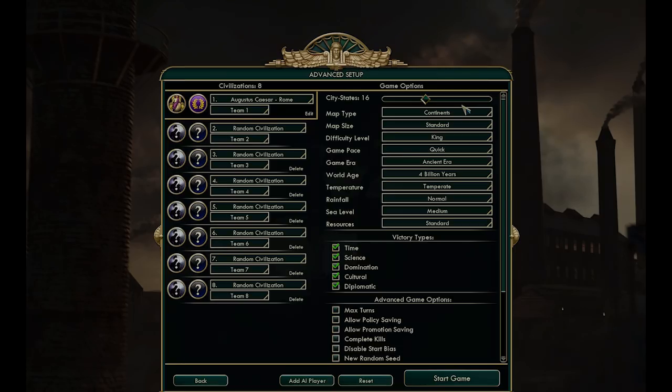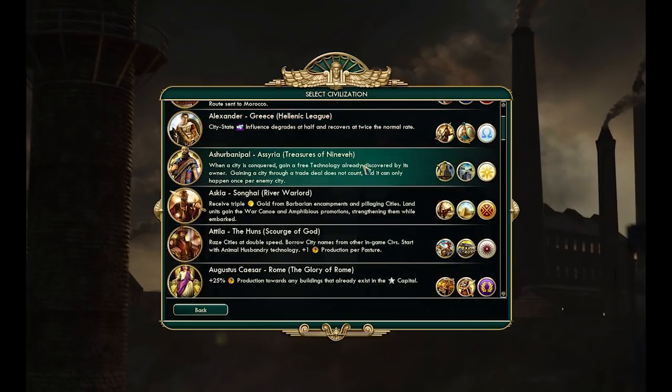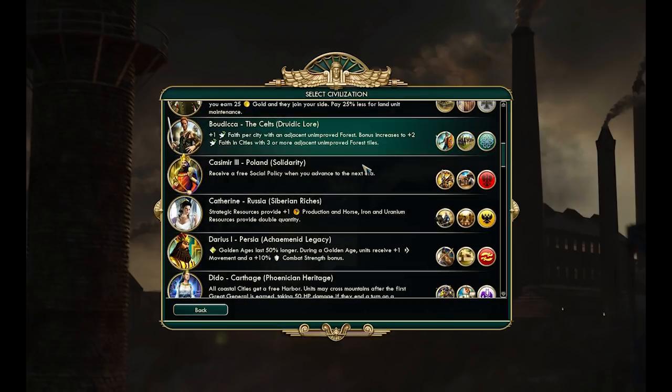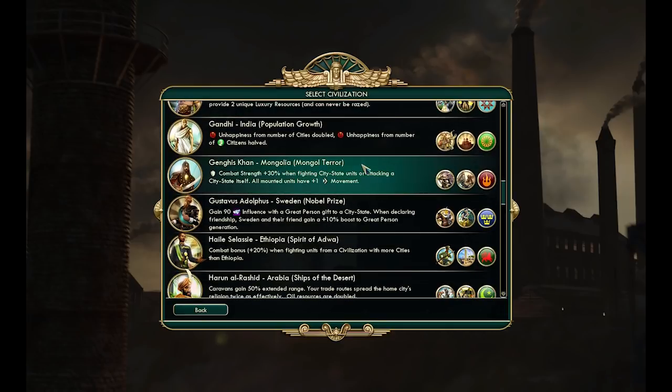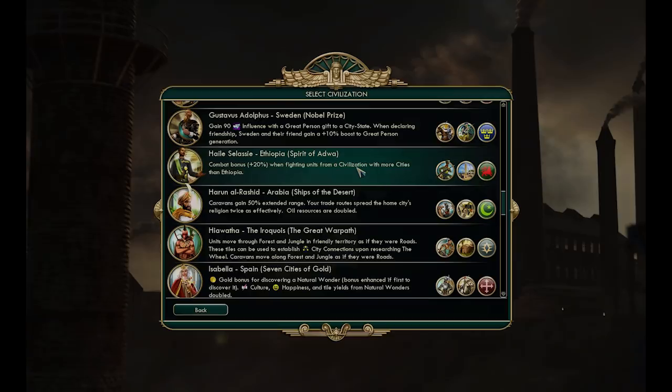Number 5: play to your Civ's strengths. This is incredibly important. Whether you have a favorite Civ or choose random, take note of your special unit as they usually indicate at what point in the game you should have a military advantage. Always build your special building if you have one, and position yourself to use your special bonuses as often as you can. On single player you can easily see the bonuses while setting up the game. In multiplayer, you can always check the Civilopedia to see what bonuses your civilization has.